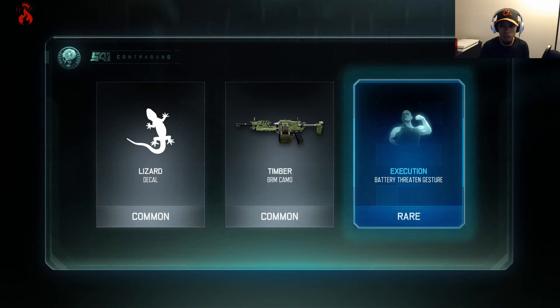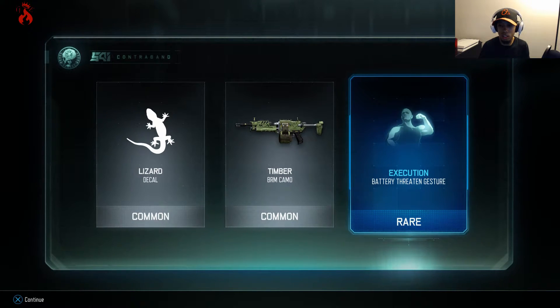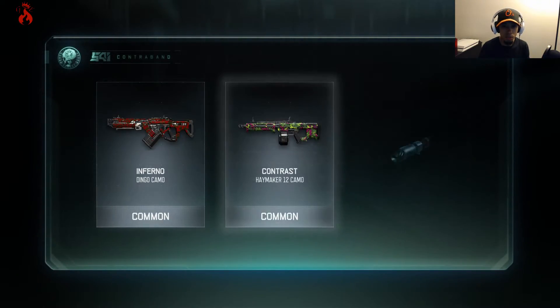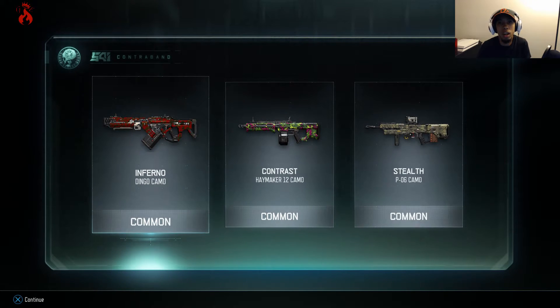No good, no good, no good — oh wait, we got a rare Battery Threatened gesture. I like that, I like that execution. Let me check how that looks for the Battery — that looks dope. Next drop: Inferno, that looks all right, three commons. But so far we've gotten some rares, a legendary, and an epic, so I can't really complain.